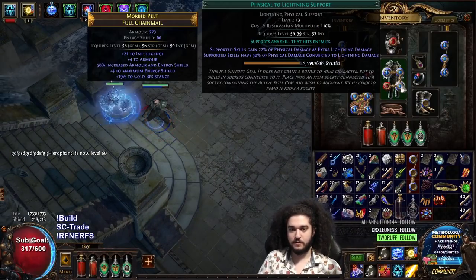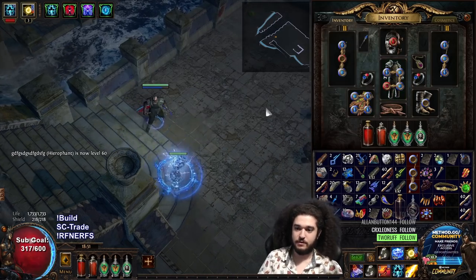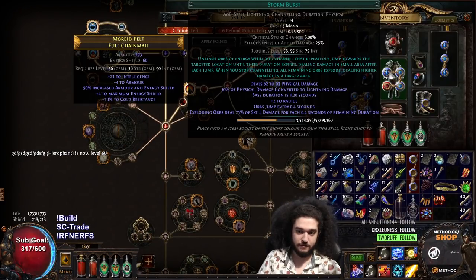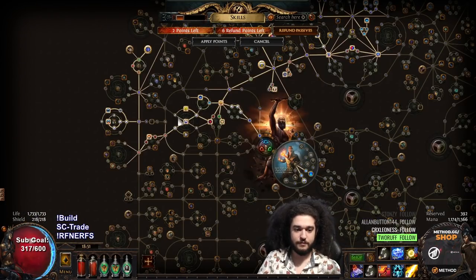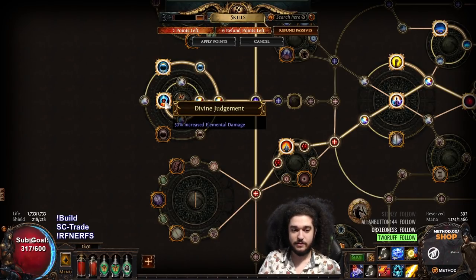Just to be clear, this is literally Storm Burst, Faster Casting, Fist of War, Spell Totem — that's it. Nothing special. We achieve 100% conversion naturally from Storm Burst plus Fist of War, and then get all the juicy elemental damage from the tree.